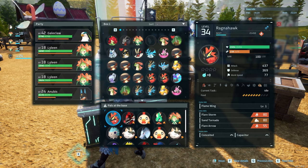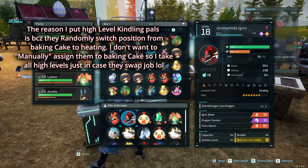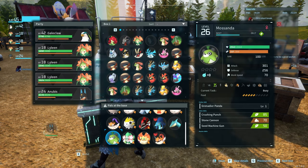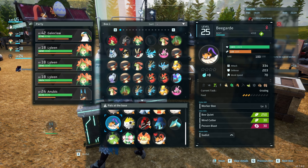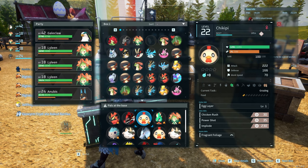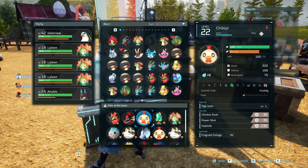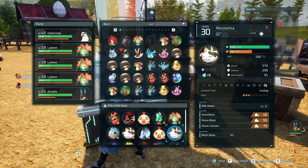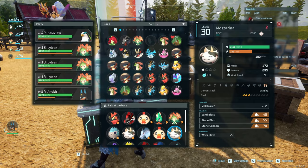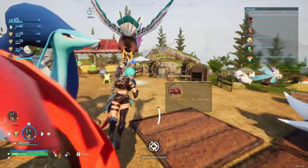I have three kindling pals: Ragnahawk who can also haul but is level 3 kindling, and two others who are level 4 kindling. Those four at the bottom are for breeding. The ranch pals handle ranching — you need the big bee for honey, the chickpea for eggs, and Mozzarina for milk. And you need wheat as well to make flour.